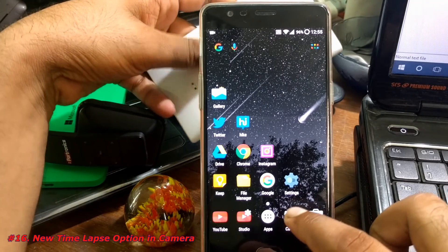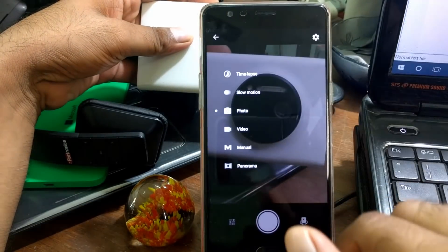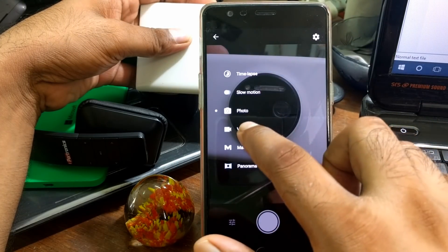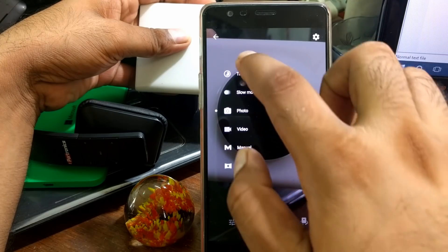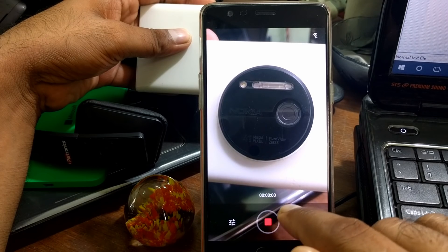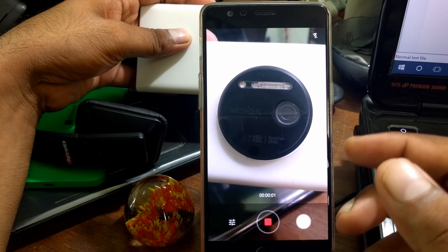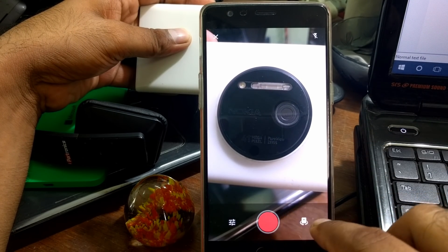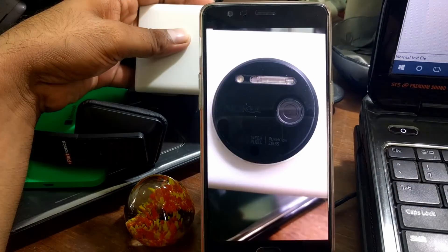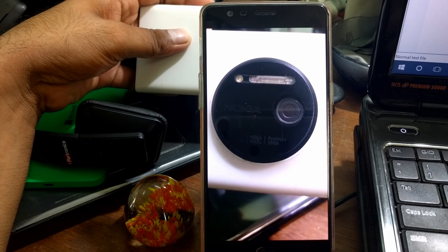In the Camera there is a new feature called Time Lapse. Inside the Video mode, if you go to Time Lapse and set it here — it takes about one second but it moves so fast that the difference is very noticeable. If you go and play it back you can see it plays very fast. That is a new addition to the camera.